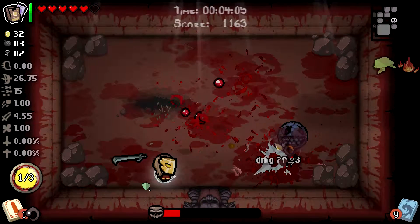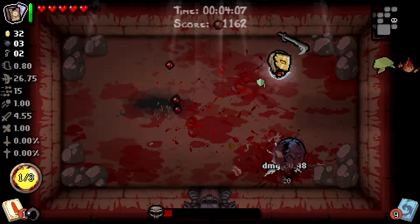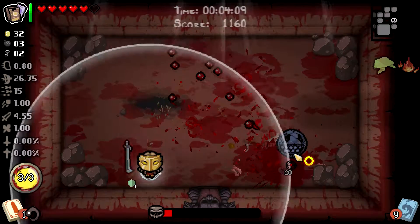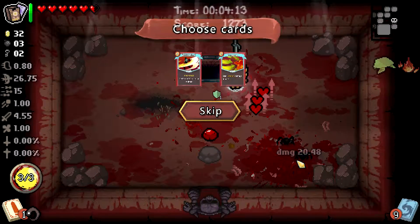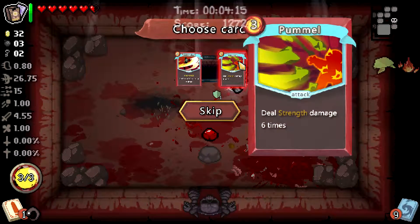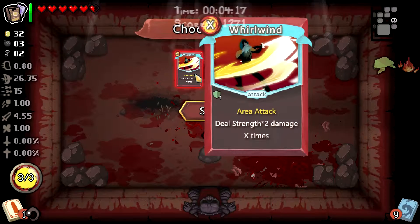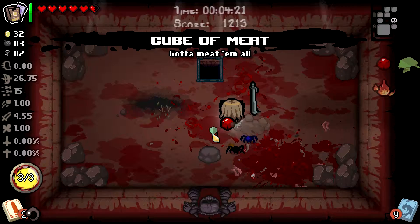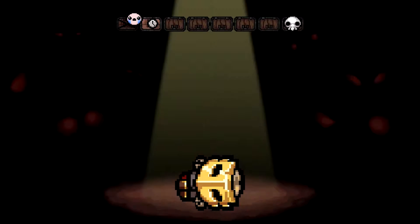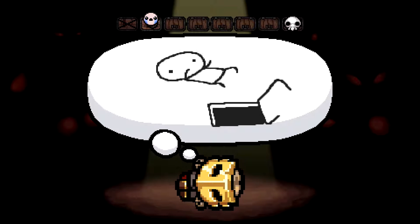If I could actually hit him — there we go, 20 damage. 20. 20 again. Deal strength times two times ten, why not? I'm just gonna leave, I'm not even gonna bother doing any of the other stuff. Oh look, he even has like a little sprite — that's cute.